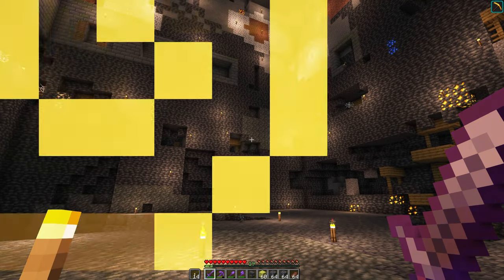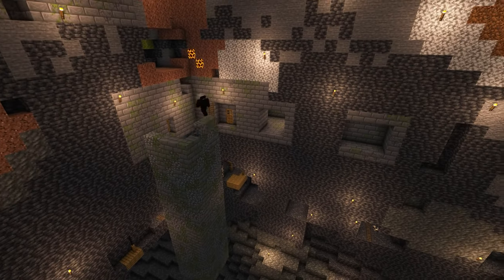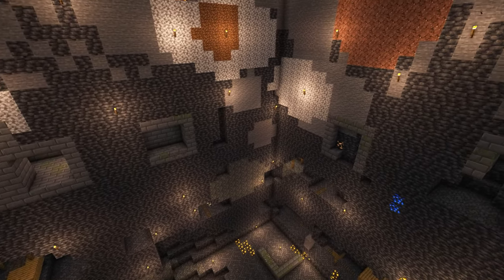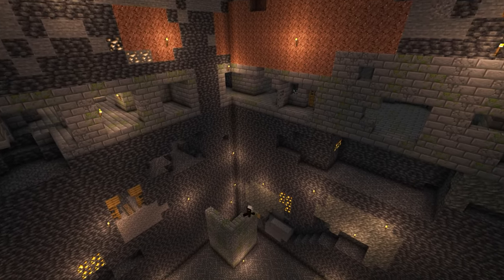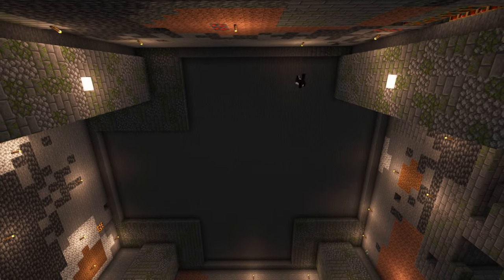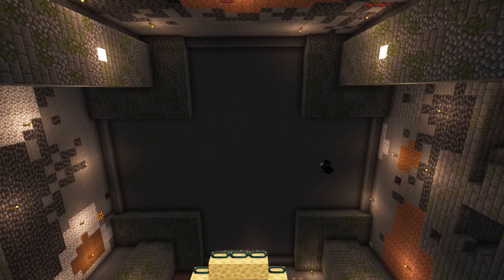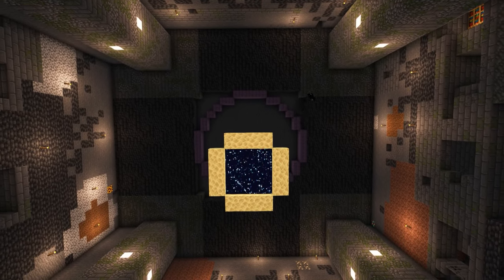In creative mode this time. The first step is to build a pillar in each corner and I'm using cobblestone, stone bricks, mossy cobblestone and mossy stone bricks to give it a sort of weathered and aged texture to the structure. Then, after filling in the pillars — no I didn't leave them hollow — I built up the basic pattern on the ceiling so that I could get the rest of the positioning correct.